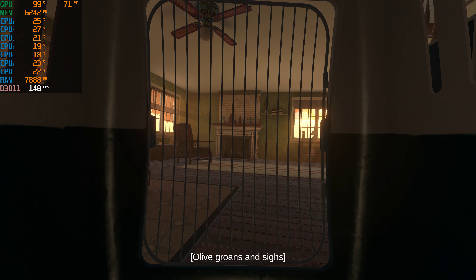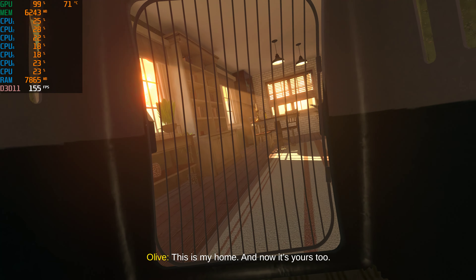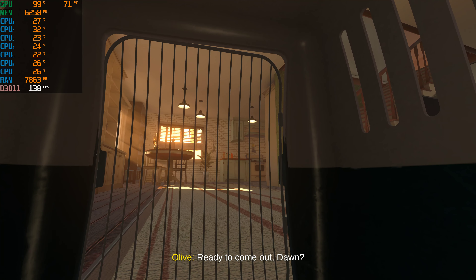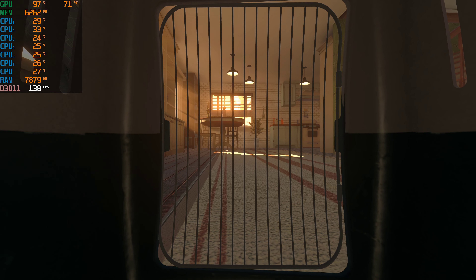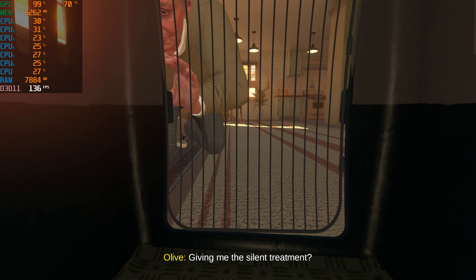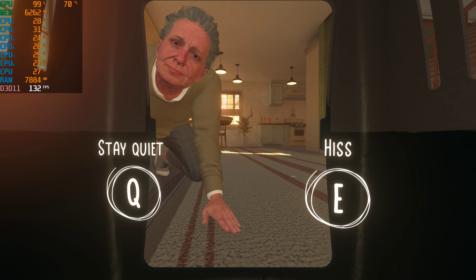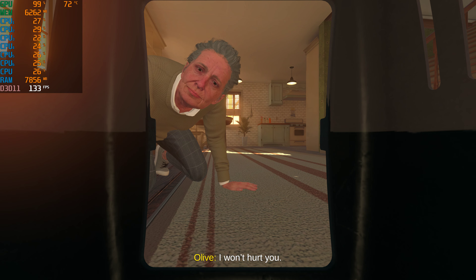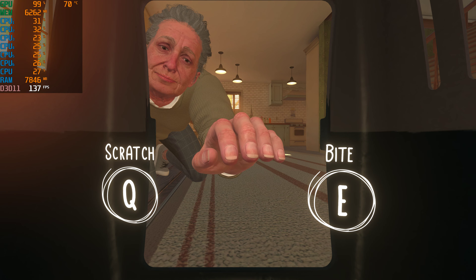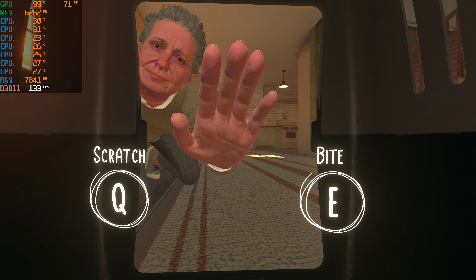Performance is absolutely fine at this point. The game was made in Raylib, an open-source game engine, which is likely why it doesn't take too many resources. We're nearly home — home is the base where everything begins — and we arrive at Olive's house for the first time.